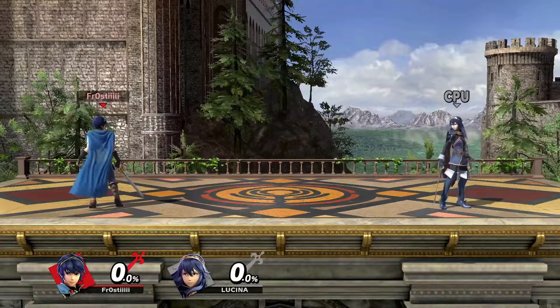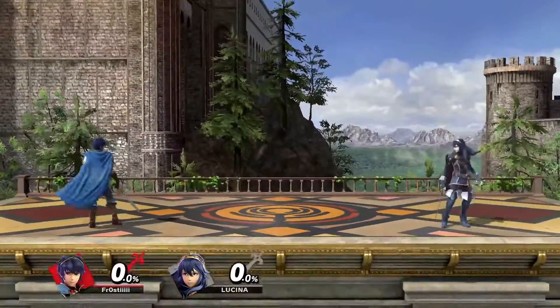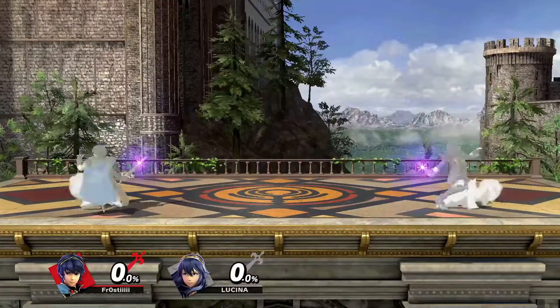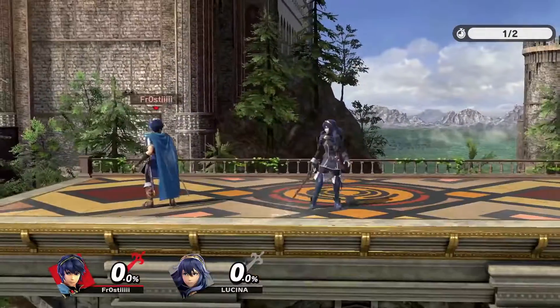All movement stats between both characters are exactly the same. All frame data is the same as well. Shield safety and all practicality are the same — well-spaced moves will keep you safe while poorly spaced moves won't.